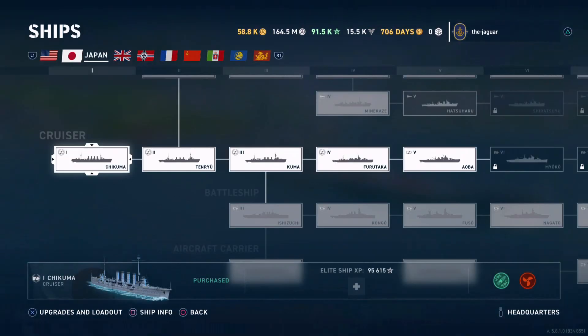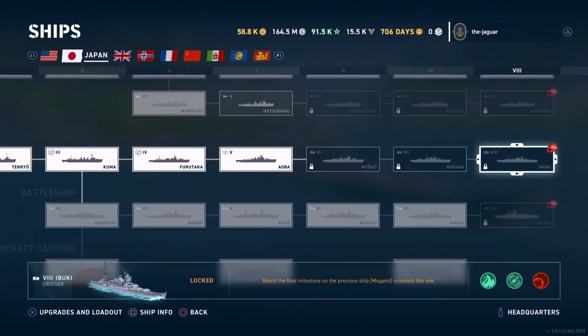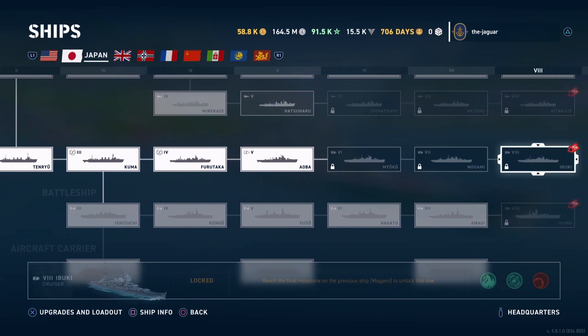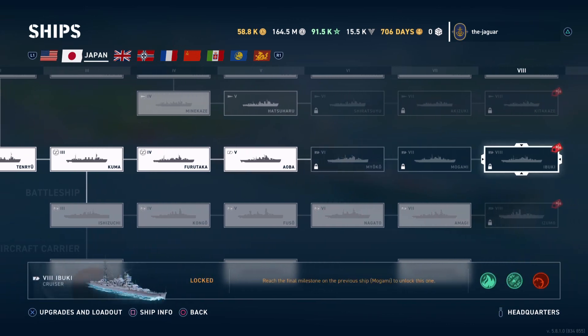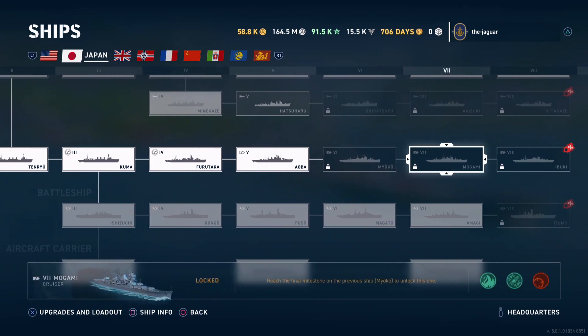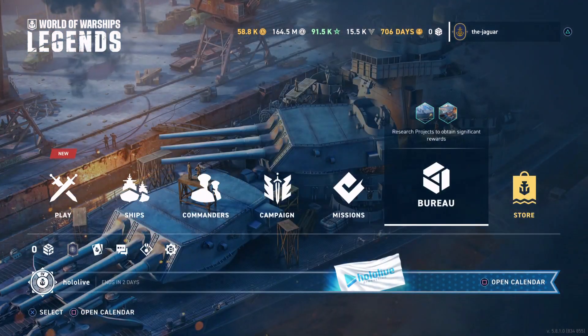For those of you that have the Ibuki B, there's no need to get the Ibuki from the ship tree. You can see that I do not have the Myoko, Mogami, or the normal Ibuki, so I'm going to have to buy them outright. I'll probably boost through these slots with global XP — that's normally what I do rather than play a million matches per ship. These are the ships you will need on the Zao Bureau project in order to progress all the way through and obtain the Zao.